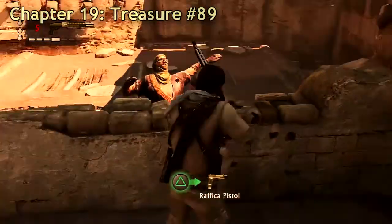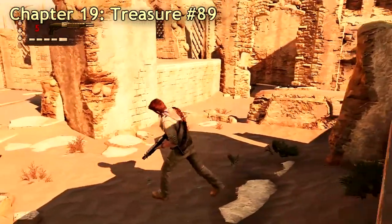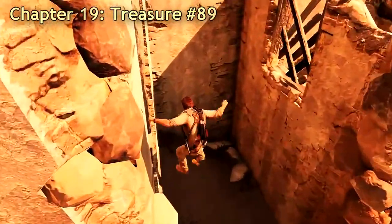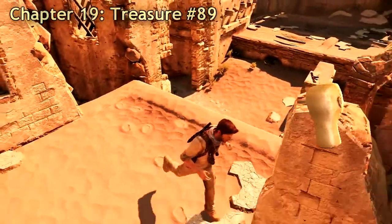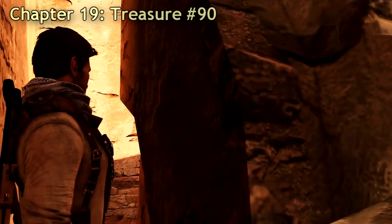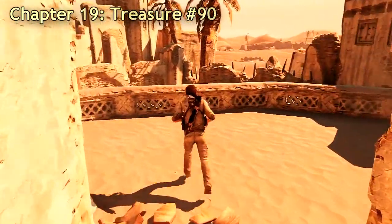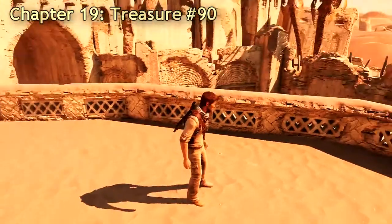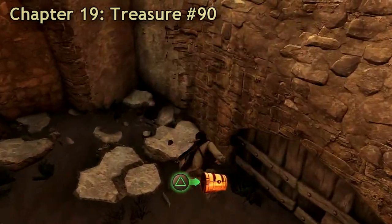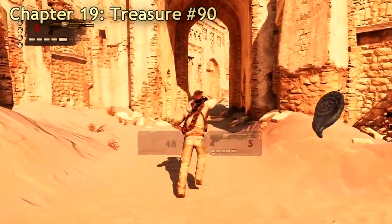Treasure 89 is after the battle on the left side — proceed down the middle a little bit to the left for that entrance, and there will be a treasure down there. After you go down and crawl between these walls, you get to a balcony. Jump over the fence and on the right side after you've jumped is treasure number 90. Only 11 more to go.